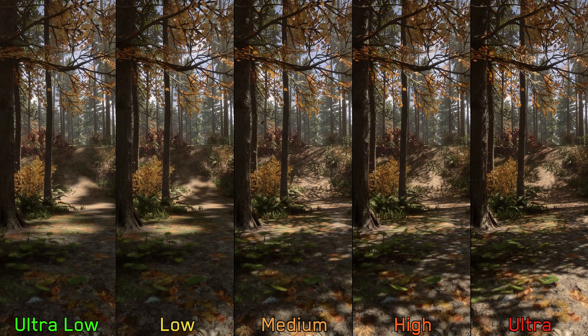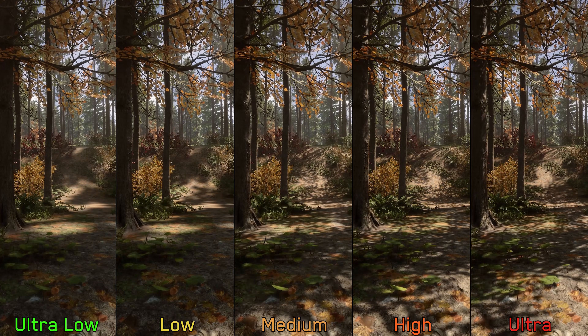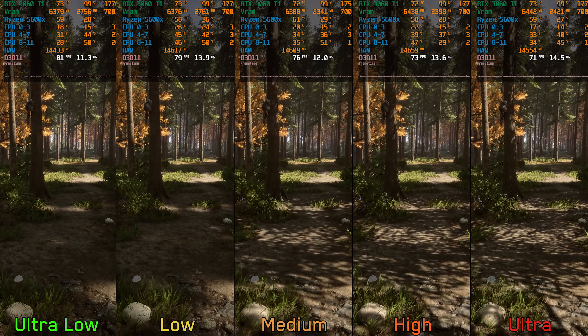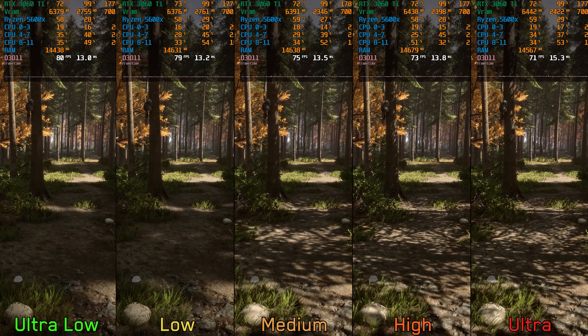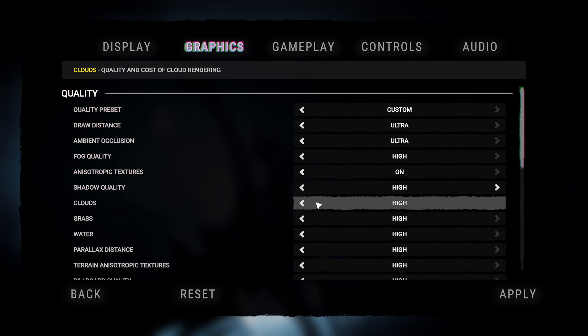Moving on to shadow quality — medium, high, and ultra offer more defined and acceptable shadows, unlike ultra low and low. Performance-wise, going from ultra low to medium costs around five percent, to high eight percent, and to ultra eleven percent. I recommend sticking with medium or high shadows.